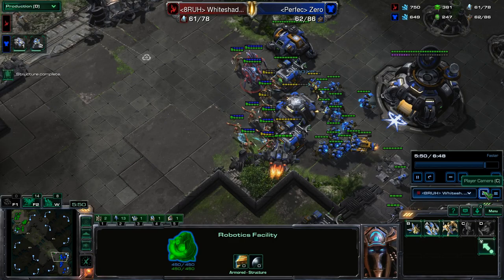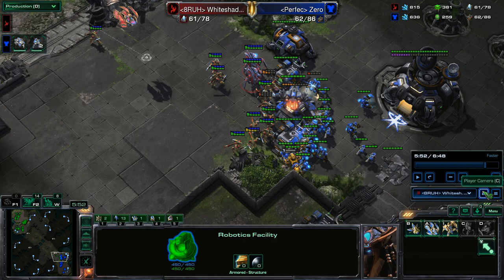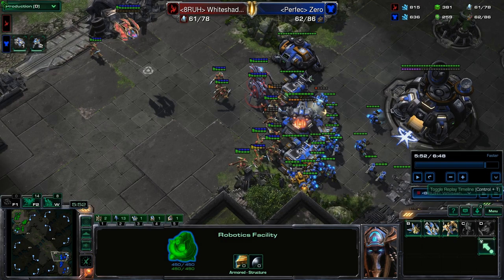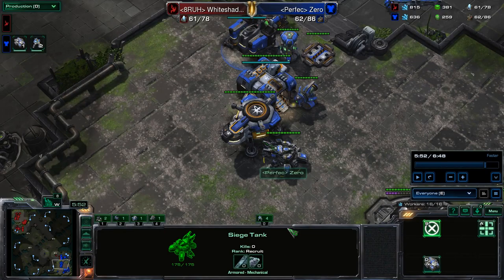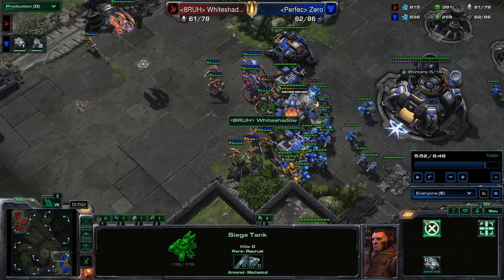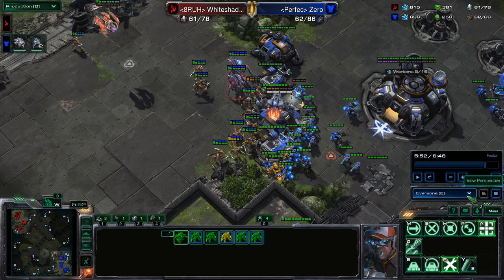Now we're at the micro and decision-making aspect of the build. What I like to do every time is load four zealots into the warp prism immediately, then walk with the warp prism and drop them behind the wall, or drop them on the high ground where the siege tank usually is. If there is a wall, I can drop them behind, preload more zealots, drop them behind again, load more zealots — just elevator them. It's not particularly hard and usually pays off.